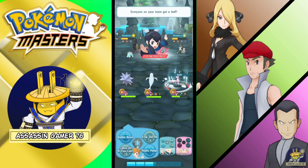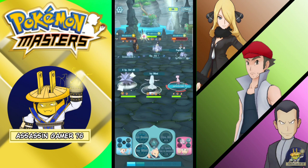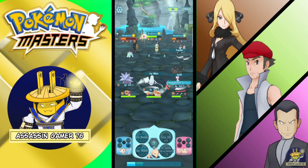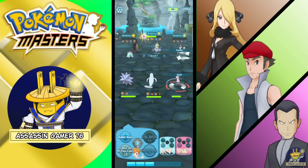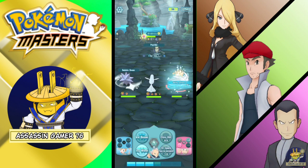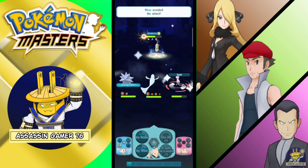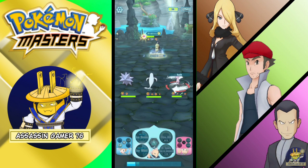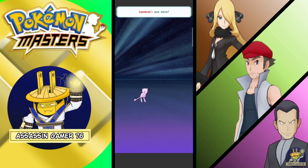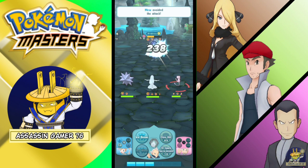You can be creative on your team — you can try Battle Villa, making combos. If you want to bring down the timer, use the other sync pairs to bring down the timer of the sync move, facility defense help on the move, and then the sync move again.